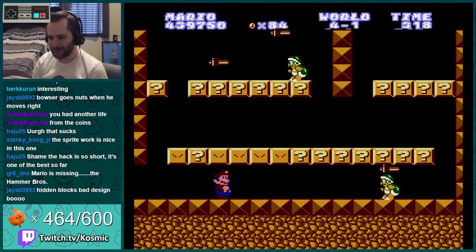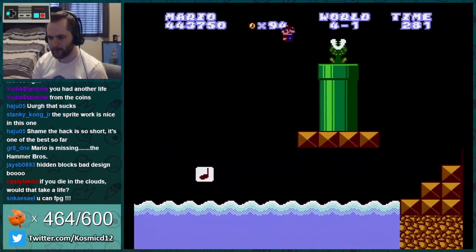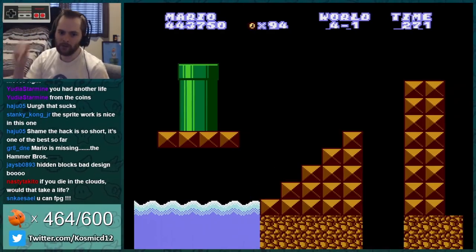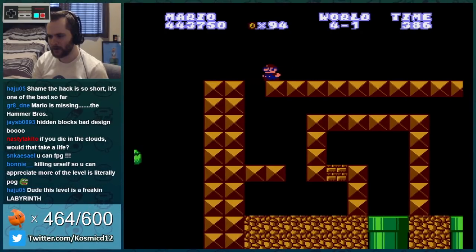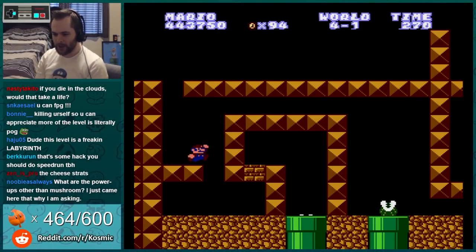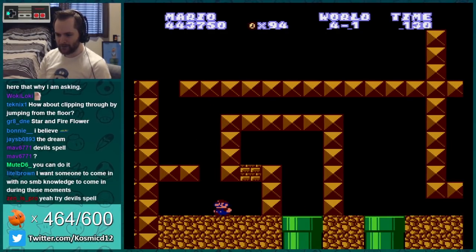There's like a hundred ways to go. We'll explore all this — when I could go back for that pipe I probably will just skip all this. Down into the blue lava we go. Is there any way to clip in there? Three frame-perfect jumps in a row — chill out.